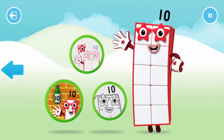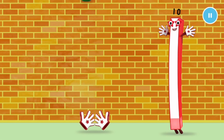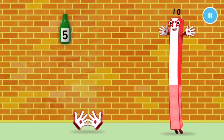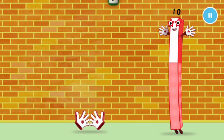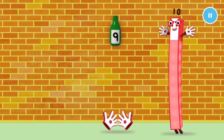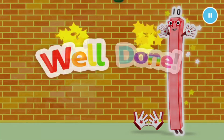Welcome to Numberland! Let's catch ten green bottles falling off the wall. One, two, three, four, five, six, seven, eight, nine. One more to go. Ten! Well done.